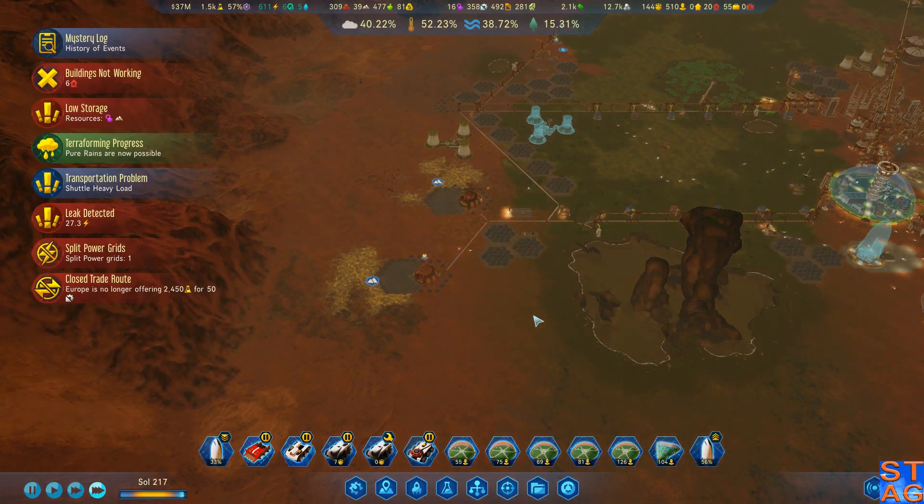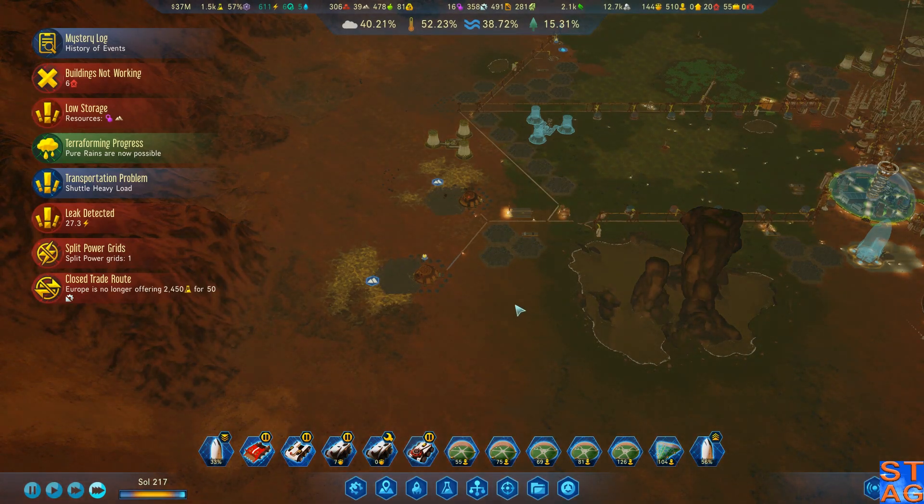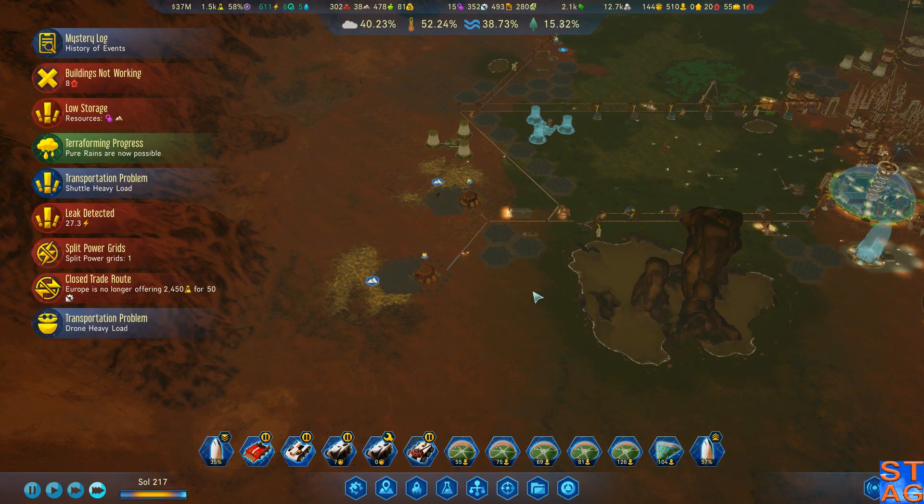Hello everybody, it's Steve. Welcome back to Surviving Mars Green Planet. In the last video, we finished the mystery for Inner Light. We got Dream Reality as a result there.